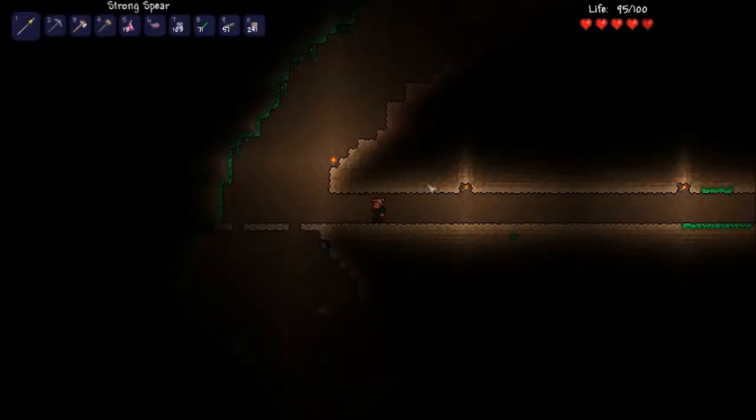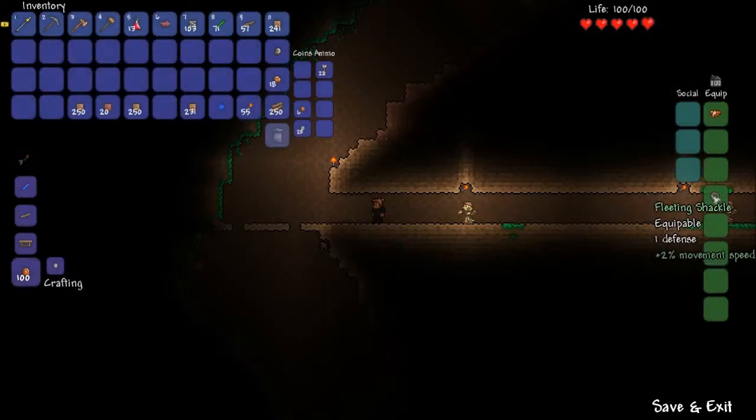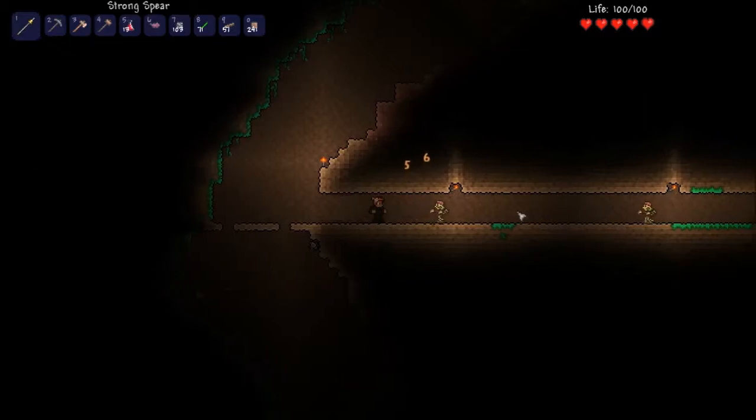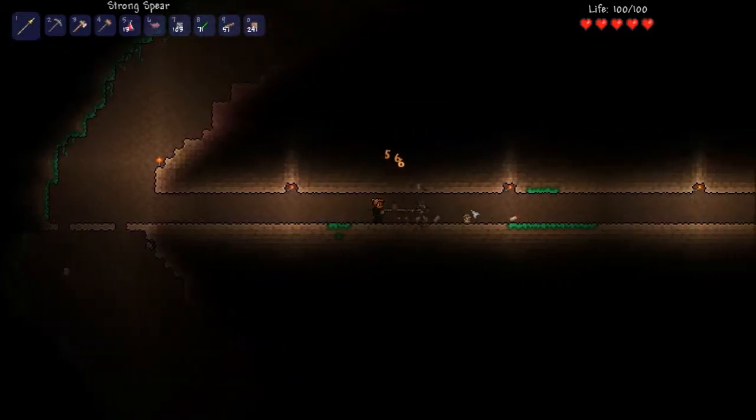Alright guys, I am back and I have killed a zombie just now and gotten my first accessory. It is a shackle. All shackles add one defense. This one is called the fleeting shackle and it adds plus two percent to movement speed. The equipment goes in those slots there and I'll show you that more closely here in a moment.